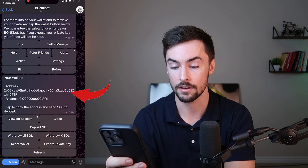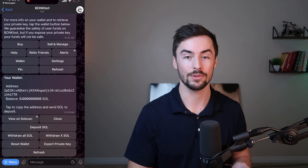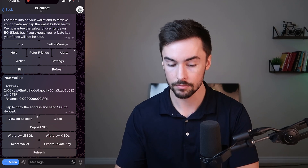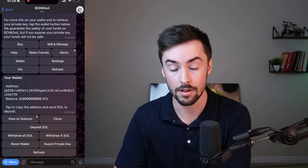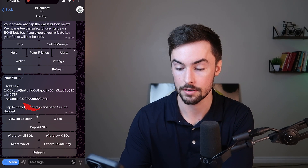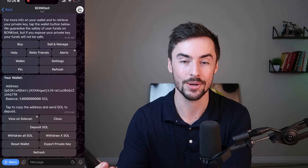Click on wallet and this is your Solana address for this bot. You can see the address right here. Copy that address, then send Solana to this address from your computer. I'm going to send one Solana — click next, send. Then if I look at my phone, once this is sent, I'll refresh the wallet and it'll have one Solana in there. There we go — our balance is now one Solana and we can start to buy and sell tokens.